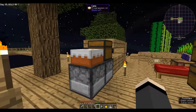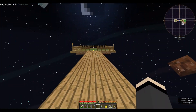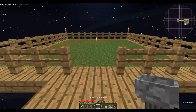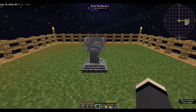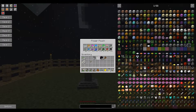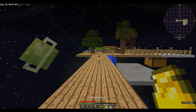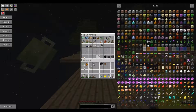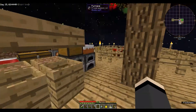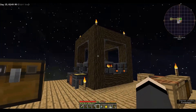Alright, so today we're going to be working on two things. One is we're going to work on Botania. We're going to go ahead and pop this guy out here — I've been doing a little bit of work on collecting flowers. You'll also notice I have this bag of holding. We're going to go into the nether but first we need to make some tools.